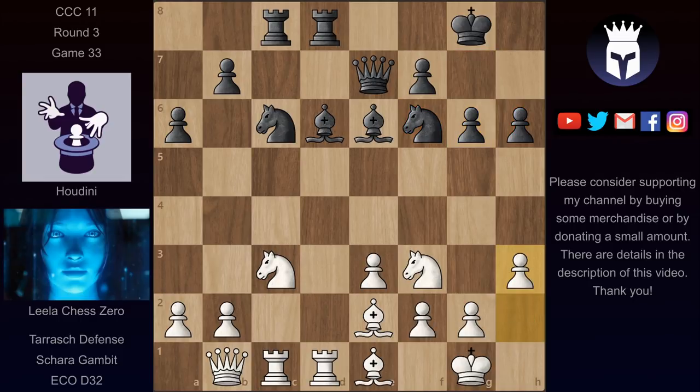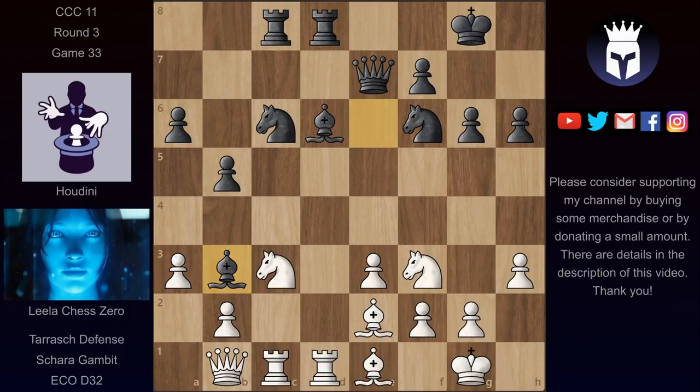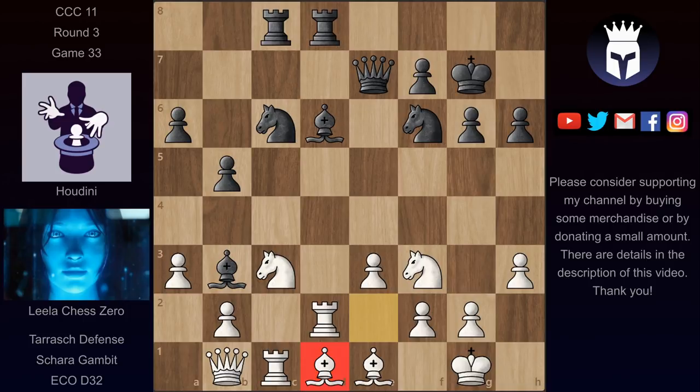We have h3, and now b5, and here Lila played a3 to stop b4. And Houdini continued with bishop b3 hitting this rook. We have rook d2, and now after king g7 we have bishop d1, trying to fight for the d1 square, allowing one of these rooks to come here. But the bishop is also going to c2 where it would have more influence over e4. We have now bishop c4, and now after bishop c2, Houdini played knight e5.